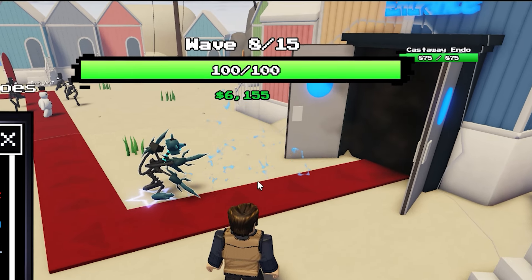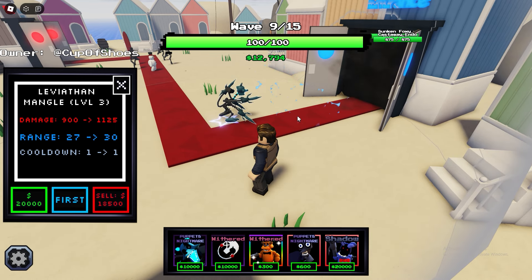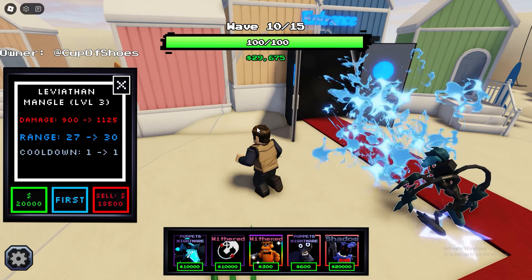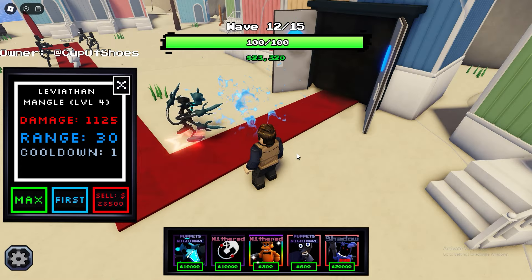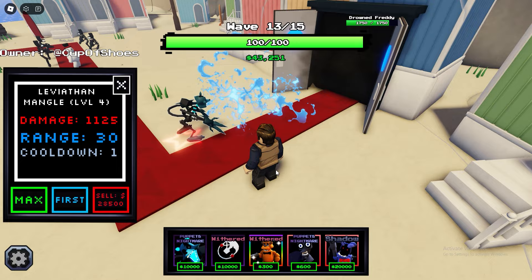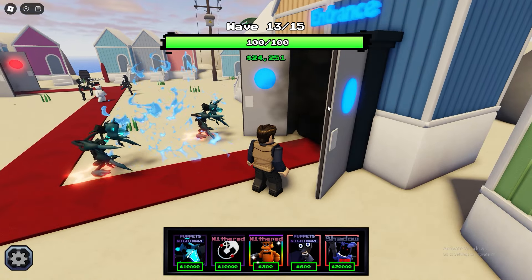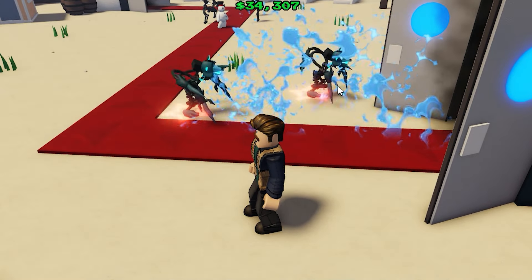900 damage per second with piercing — that's much better than the algae Fredbear. On the max level he'll do 1,125 damage. The algae Fredbear is a lot worse than this because he doesn't have any special effect on him. This is absolutely crazy — this guy doesn't even get to attack because the Leviathan Mangle is just on a killing spree.